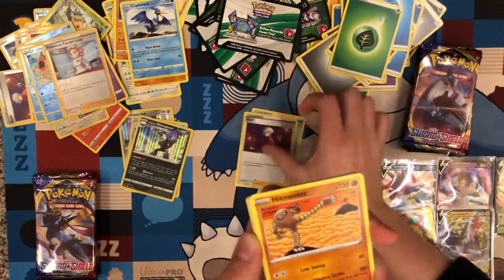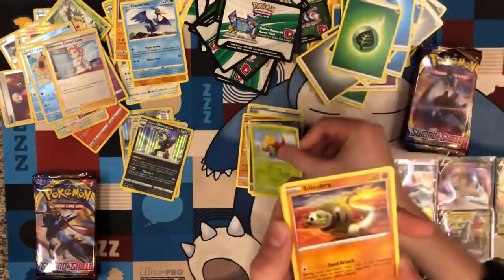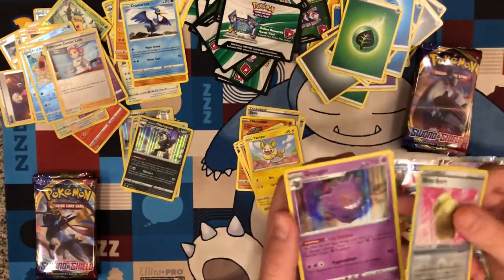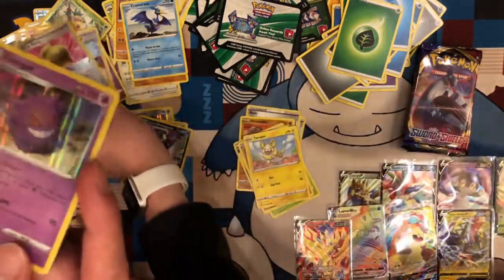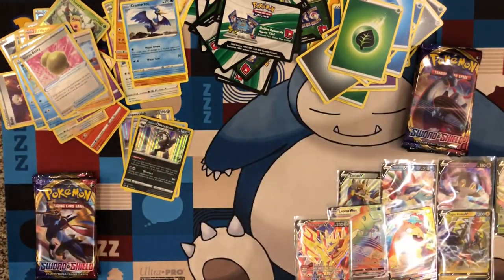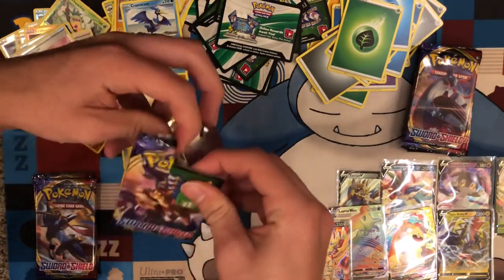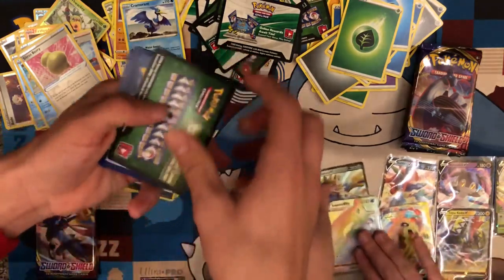Ordinary Rod, Bede, Hitmonlee, Krabby, Galarian Zigzagoon, Gossifleur, Silicobra, Yamper, Reverse Citrus Berry — and there it is. Let me see him. He looks fun. I want to try him with Wobbuffet because I got Wobbuffet. He can move damage counters across all Pokemon on your side at any time — you just dump everything on Wobbuffet. I think it's going to be fun.